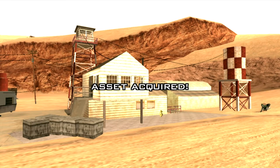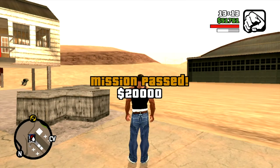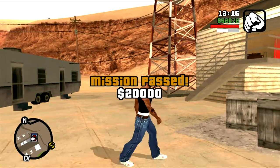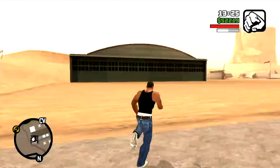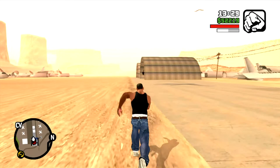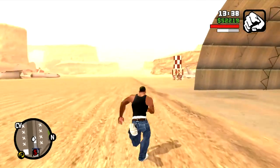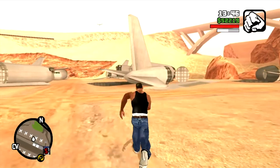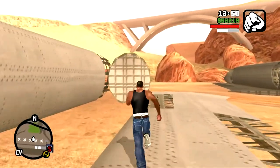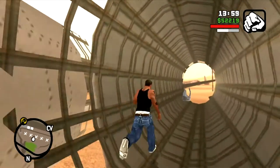After this mission, the airport becomes an asset and earns CJ money. The jetpack is really good when you're flying around and collecting money from your assets. This mission pays $20,000 and the jetpack is now permanently located at the airport, right here next to the garage. The jetpack is very useful and will always respawn even if you abandon it somewhere, like the airplane in the hangar — it's yours. That is the mission, Green Goo, and it's fairly easy and straightforward.